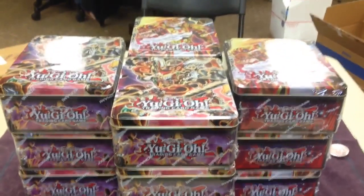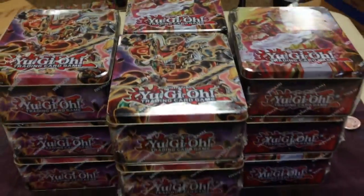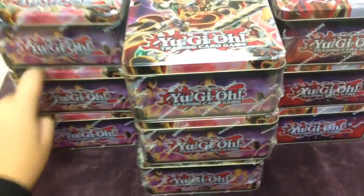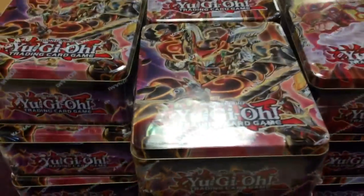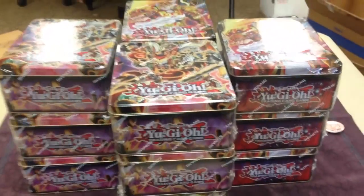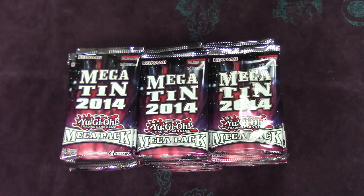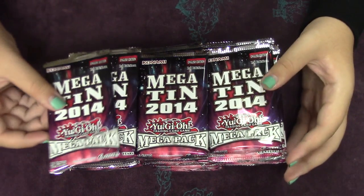Hey YouTube, this is Starstrike Luis here with Multi Monster Deals. Today we're going to bring you a case opening of the new 2014 tins. We have six Suzano tins and six Tiger King tins. We're going to open up the plastic off camera so the video isn't like an hour long. We'll be right back. Alright YouTube, we're back — we opened up all the packs.